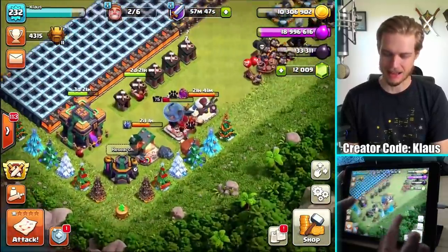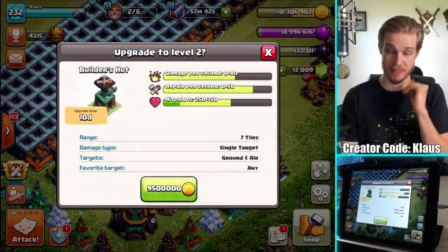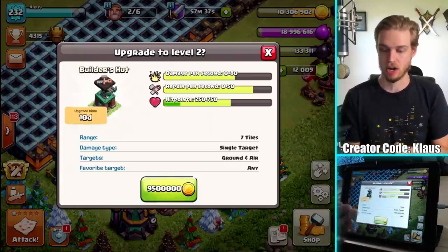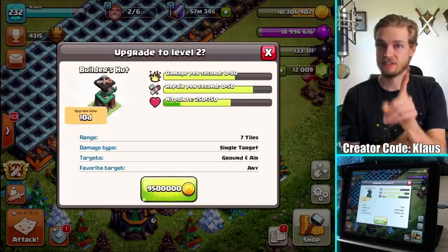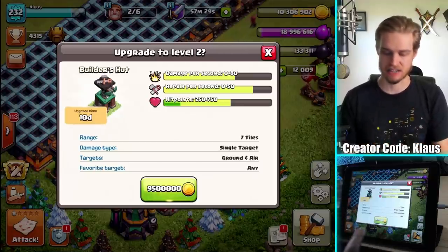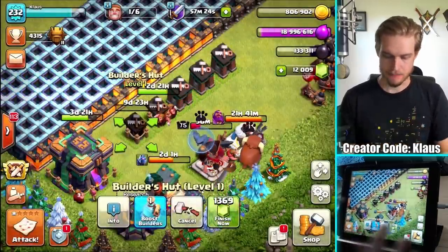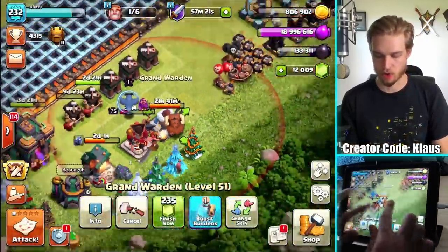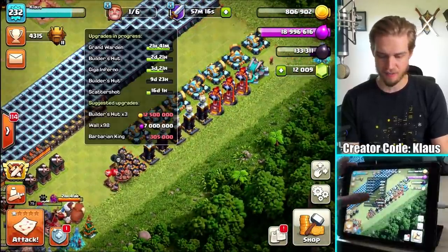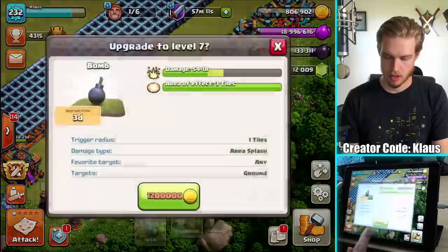Let's begin now by getting some upgrades done. First things first, I need to get this final builder hut upgrading. That's awesome because now they're all defenses and can do crazy amounts of damage. This upgrade here gives me 50 DPS and defense repair - that's a huge benefit that I don't have yet. So 9.5 million gold, 10 day upgrade - bam. And I've got 24 hours until this Grand Warden is done. I would like to do another defense - can I afford anything? I know there's some cheap stuff in here.